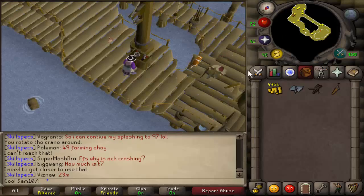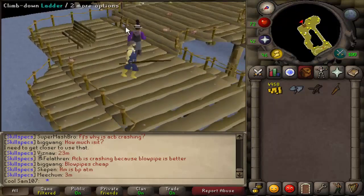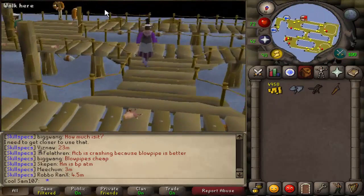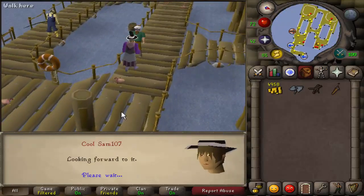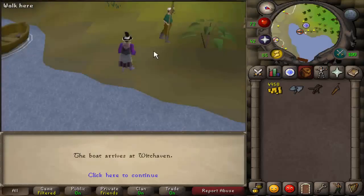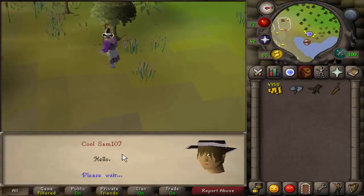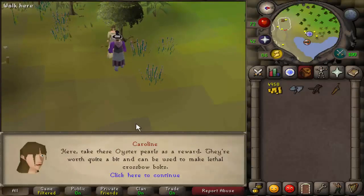Once Kenneth has escaped, you have essentially finished the quest. Make your way back to the start of the fishing platform where Holgurt is, talk to him, he'll tell you the good news, and he will take you back ashore to Witchaven. Then talk to Caroline to complete the quest.